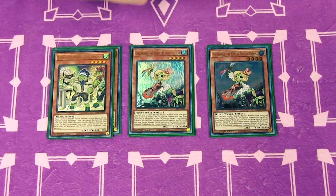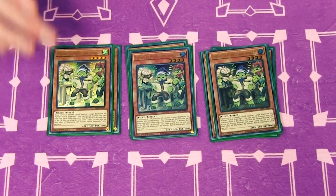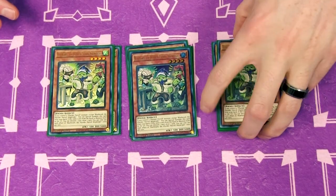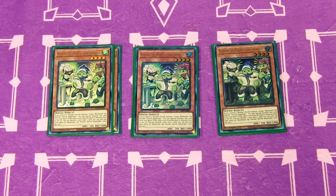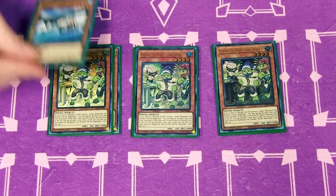Next is three copies of Bluebeard the Plunder Patrol Shipwright. The shipwright on a ship fixes the ship and makes sure it's in tip-top shape and ready to sail and plunder. Bluebeard special summons itself while you control a Plunder Patrol monster, and if it's sent from the hand or field to the graveyard, you get to discard a card to draw a card — you get to fix your hand with the shipwright, which is an incredible thing.